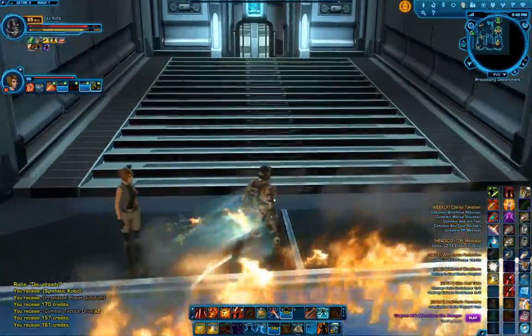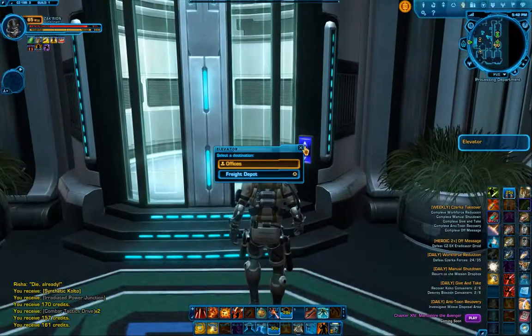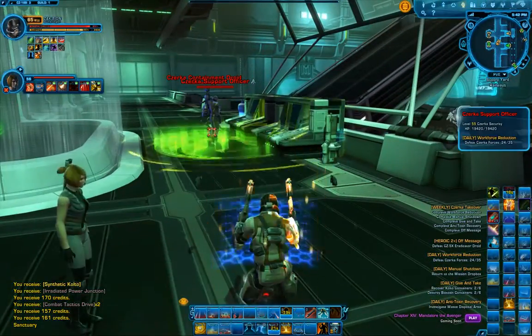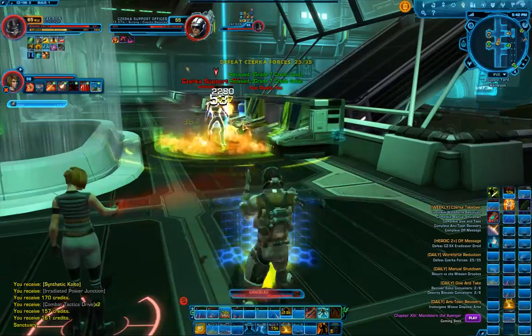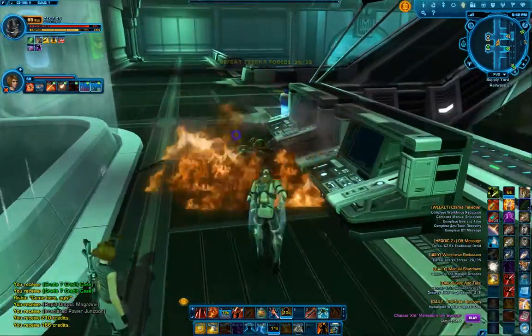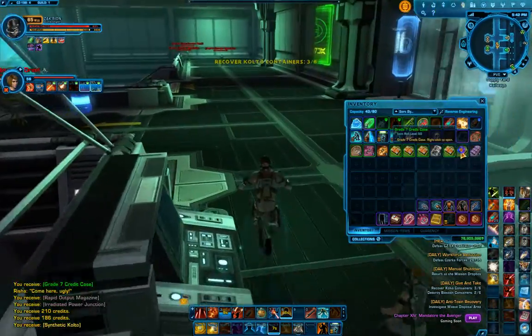I'm already at 24 for 35 on bad guys. Let's use Rocket Boost to get over this elevator. This quick travel console to the right - I do recommend grabbing that, though I've done that on this character already. That's not one of the ones that automatically and instantly happens. Also, CZ-198 does have some nice slicing terminals if no one else has been around lately, which is kind of cool. A few extra credits - not going to make you rich, but sometimes those lockboxes also have crafting missions in there, which can be beneficial.